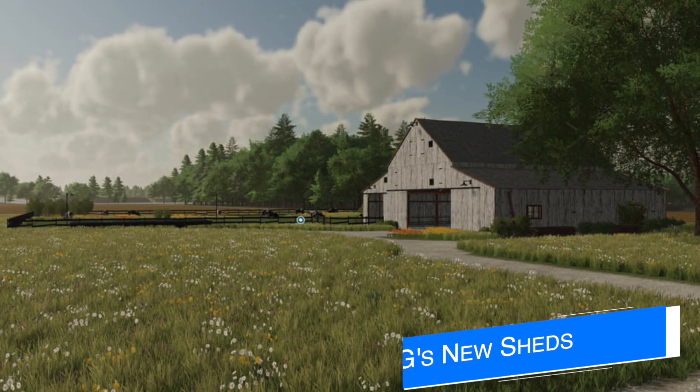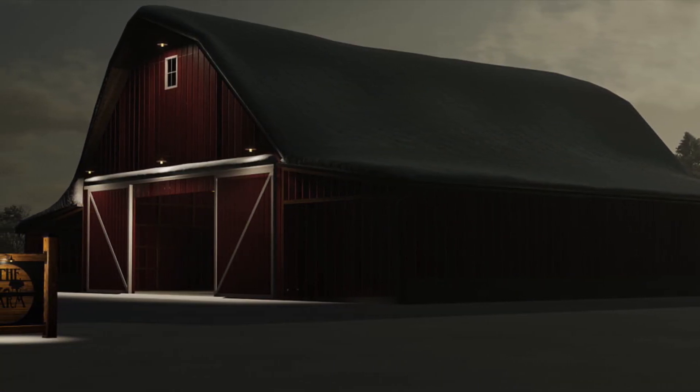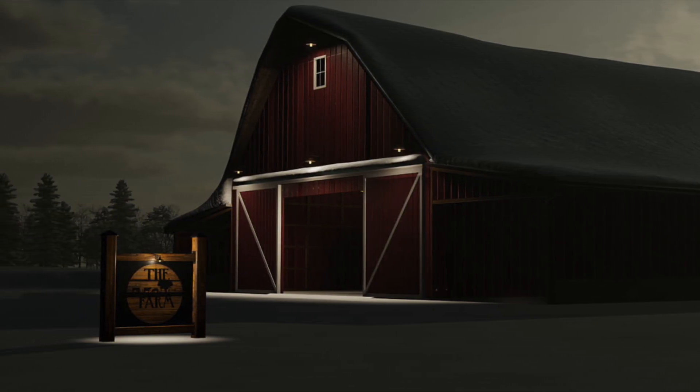FSG Modding is also getting into the placeable news with a new older-style building that looks like it could be an animal pen, with some cows in the background. They've also got a more classic red barn with a farm sign and a great snow mask on the roof — very well done.